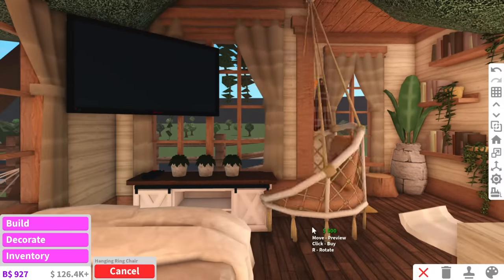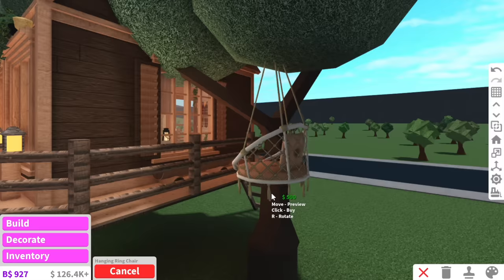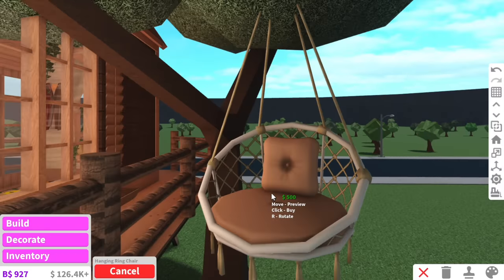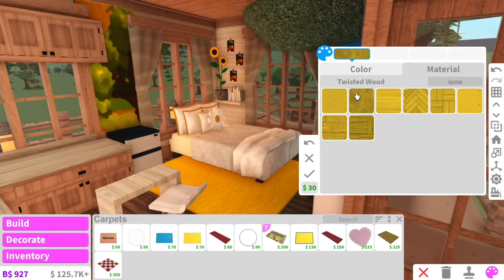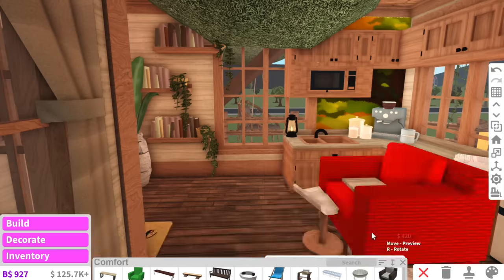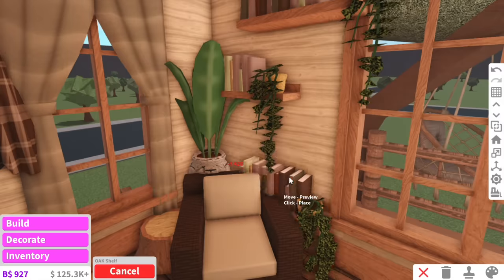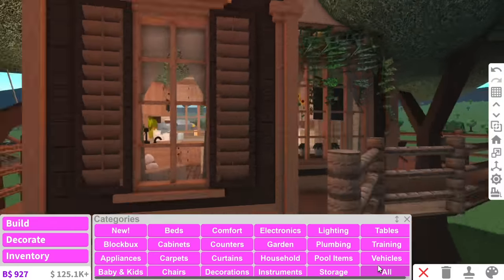What if we put the hanging ring chair outside on the tree? That is kind of cool - I'm going to do it. We also need a carpet to make it nice and cozy, and one thing we're missing is a nice cozy chair. I think I'll put it near the entry area and then move this storage unit. I think the treehouse is done!